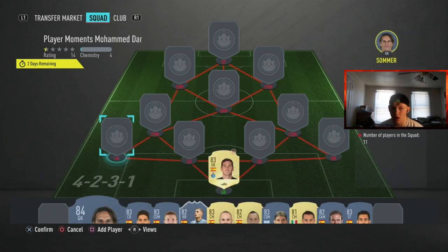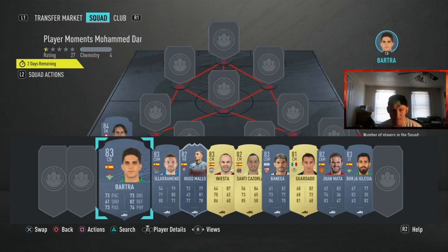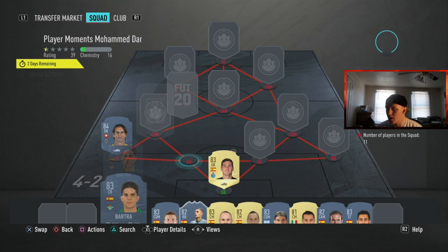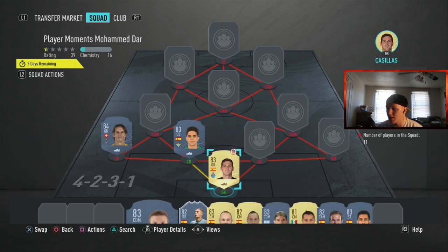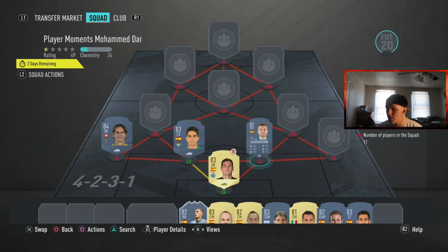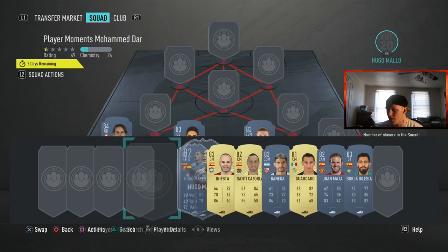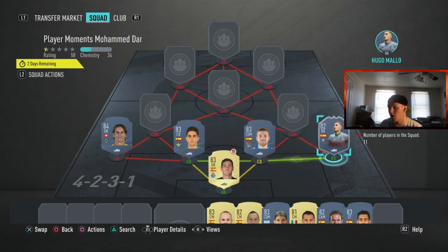The rest isn't really going to matter. Then you put Summer at your left back position - he's not really going to get any chem, but again, it doesn't really matter. Bartda, we're going to put him at the left center back position to get the nice little link up with Casillas. Same thing with Iremendi - we're going to put him at center back, even though he's a CDM. That should get you enough chem to complete it. Hugo Malo is going to be at the right back position - he's going to be your Team of the Week Moments player to use.